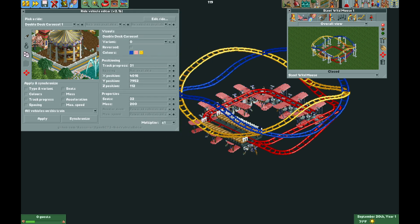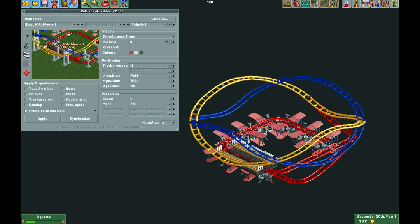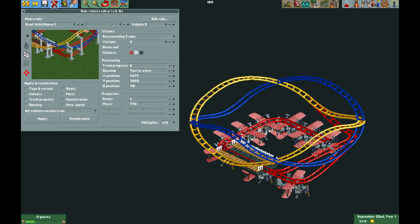If you don't have it, the link is in the video description below. Using this plugin I'm going to select our Steel Wild Mouse coaster - we are on vehicle one right now so we want that to stay there. Selecting vehicle two, we need to move this forward onto the main track. I'm going to set the multiplier to 10 and then using track progress right here we are going to move it forward - it should go over that straight piece of track here if everything is correct in the tile inspector.